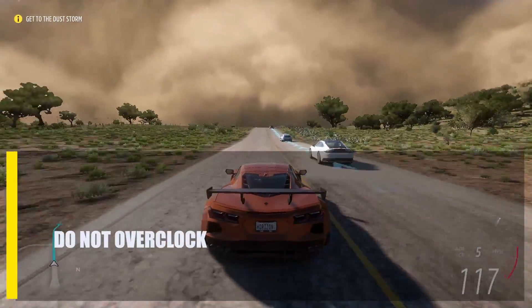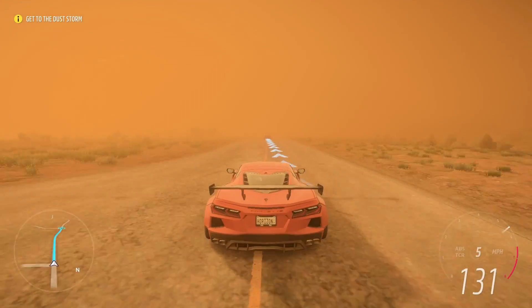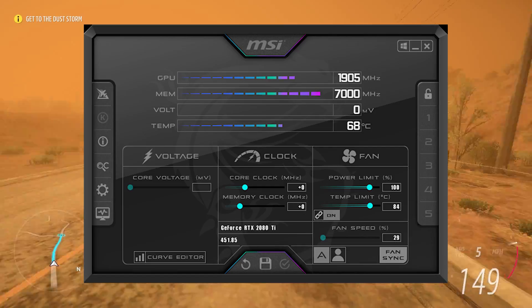Next, do not overclock. Forza Horizon 5 might not be launching because of overclocking. In this case, you can try setting the GPU clocks back to normal to see if that fixes the launch problems.